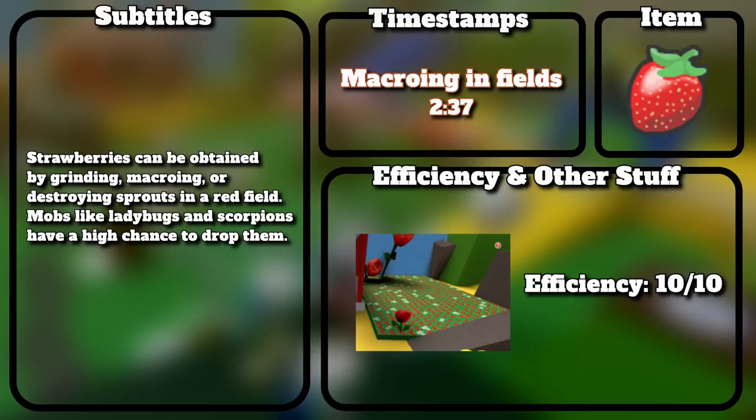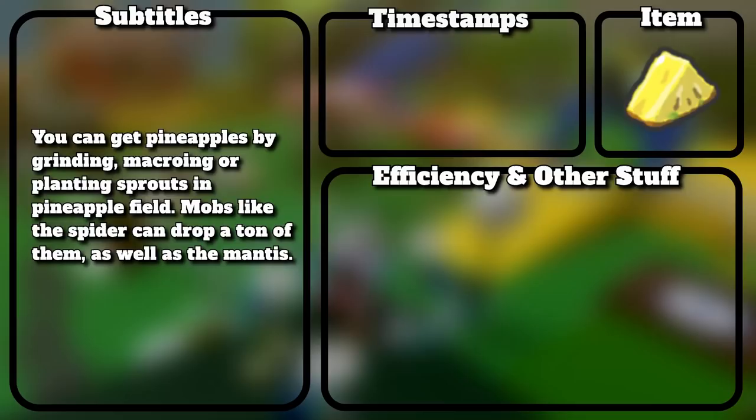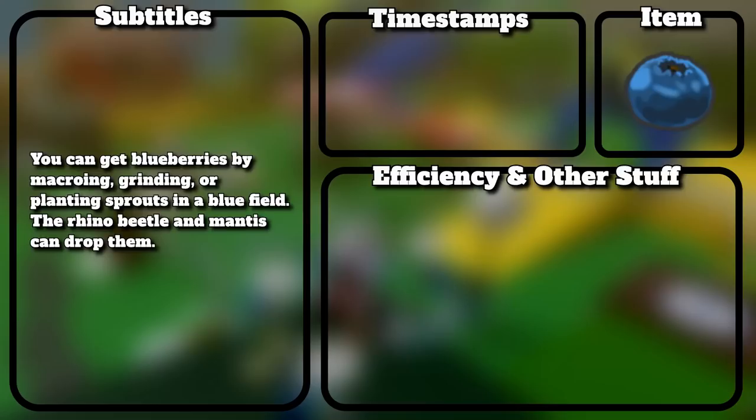Strawberries can be obtained by grinding, macroing, or destroying sprouts in a red field. Mobs like ladybugs and scorpions have a high chance to drop them. You can get pineapples by grinding, macroing, or planting sprouts in pineapple field. Mobs like the spider and the mantis can drop a ton of them.